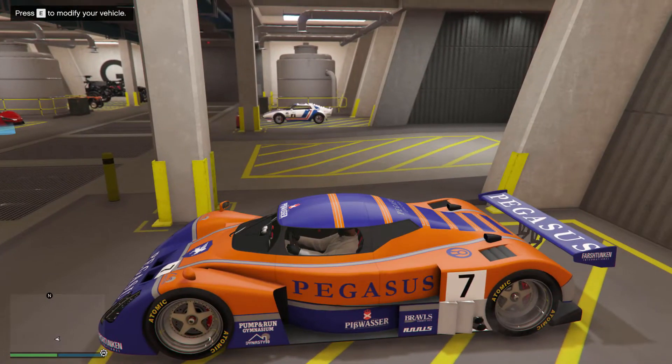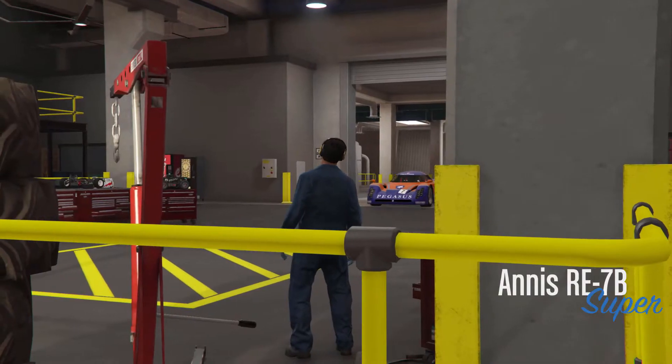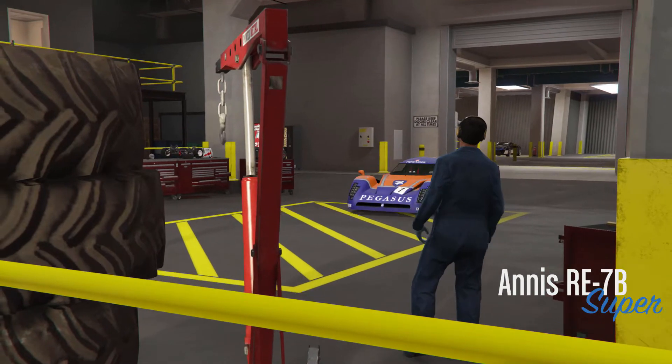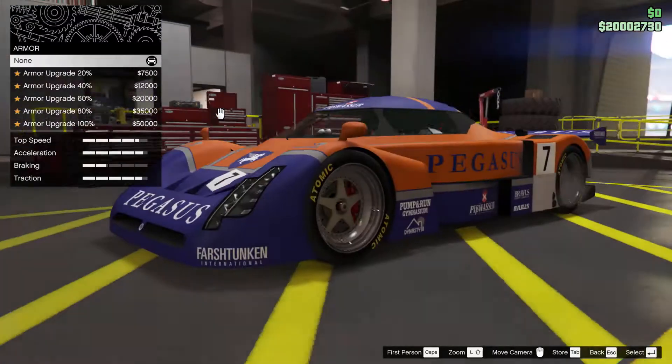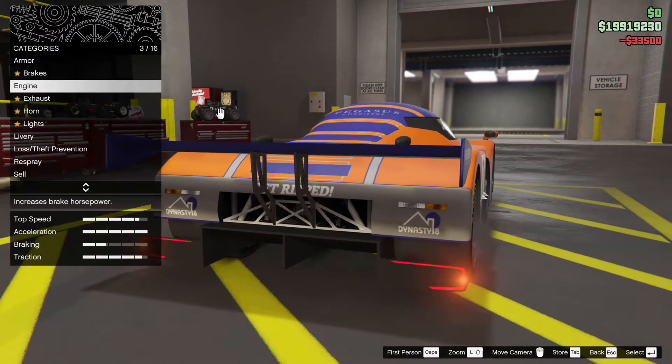Good afternoon everybody. This is this week's podium car, the Anis RE7B Superclass. I'm going to give it a bit of an upgrade, and then I'm going to take it out for a spin to show you how it does.